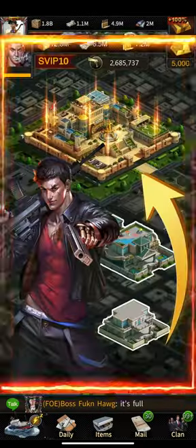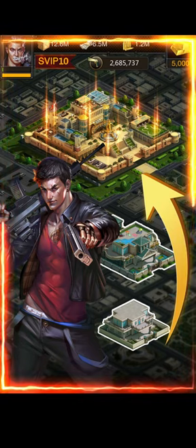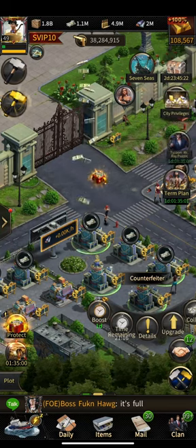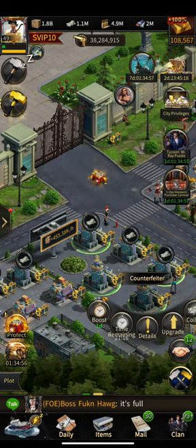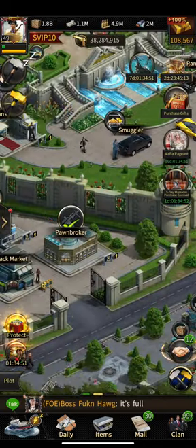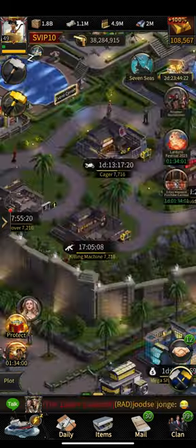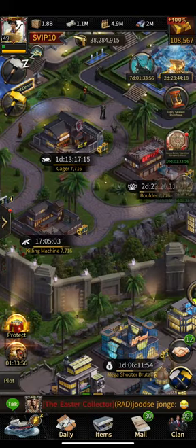If you upgrade your mansion and the buildings inside your mansion, the higher your buildings are, the more power they are going to give you. So if you are Elite 5, try to level up all your buildings inside your mansion to Elite 5. If you're Elite 6, do the same. That will be the second thing you need to do in order to have high power without any troops.